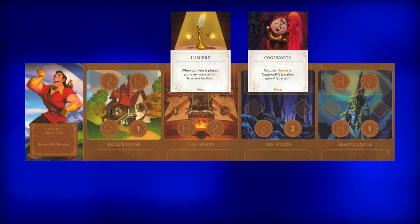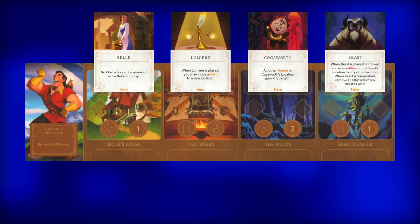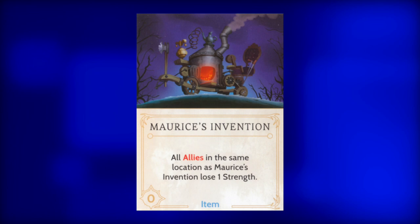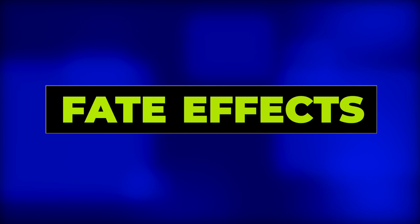Before we move on, let's check the priority of which actions to cover. First, cover that Activate action to make Monsieur Dark useless. Then, cover the Discard action to make it more difficult for Gaston to cycle his deck. Next, cover his extra Vanquish action. And finally, cover his second Fate action. Now let's check out his Fate items. He has only one: Maurice's Invention. This machine can be attached by any hero and will reduce the strength of all allies in the same location. It will more than likely come out with Maurice, but try to attach it to either Belle or the Beast.